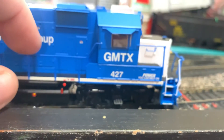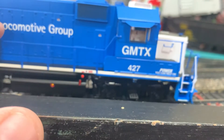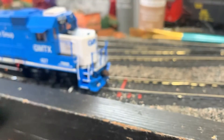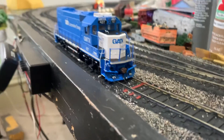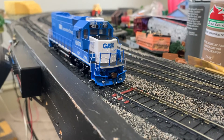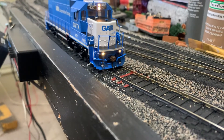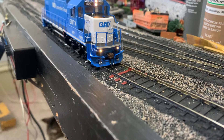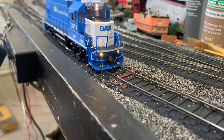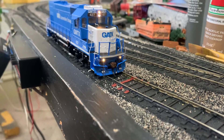The only thing I have against Genesis models is the handrails are pretty flimsy — the fronts are pretty flimsy. I have a GP50 of the same style of ditch lights, which are the ones underneath the anti-climber, and the conductor side one broke off very easily. So I'm in the process of trying to get that fixed.